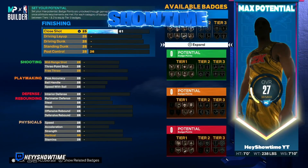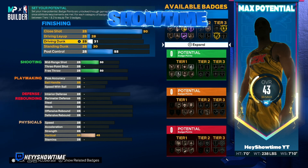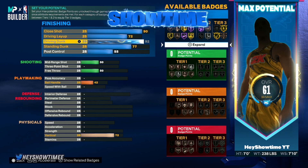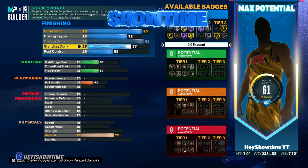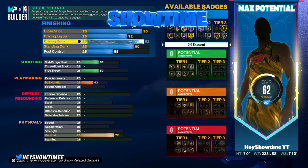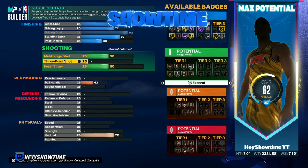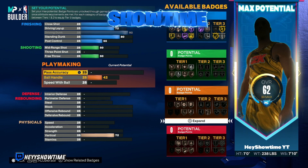For close shot I went with 90 — you could settle for 85, but I wanted 90 so I can still make contact finishes inside. Driving dunk is at 92; it's important to be able to drive the lane and dunk. Standing dunk is only 80 — you don't need a high standing dunk to do standing dunks, driving dunks are much more important. Post control I left alone, and we end up with 20 finishing badges. This is an inside build — I think outside fives are overrated — but I will upload an outside build to cater to all play styles.